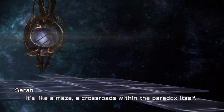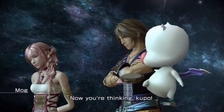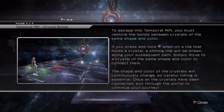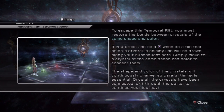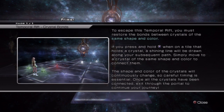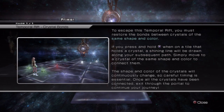In this space-time, the past and future intersect. I bet if we solve all these puzzles, we could dissolve the current Paradox. Now you're thinking! Oh no — another one of these. A temporal rift — Crystal Bonds. To escape this temporal rift, you must restore the bonds between crystals of the same shape and color. If you press and hold X when on a tile that holds a crystal, a shining line will be drawn along your subsequent path. Simply move to a crystal of the same shape and color to connect them. The shape and color of the crystals will continuously change, so careful timing is essential. Once all crystals have been connected, exit through the portal to continue your journey.